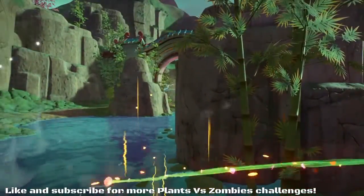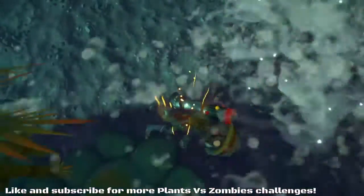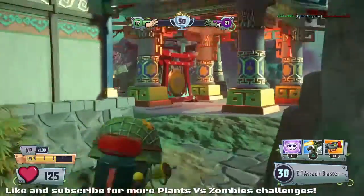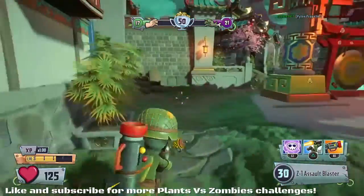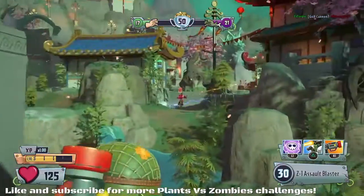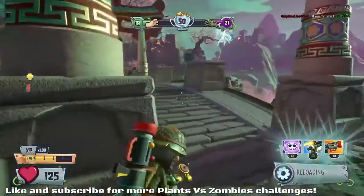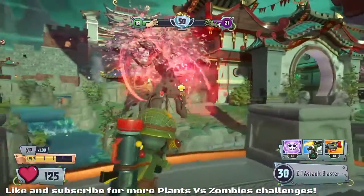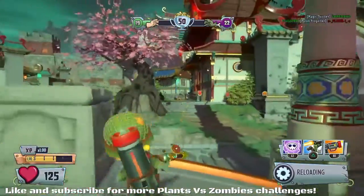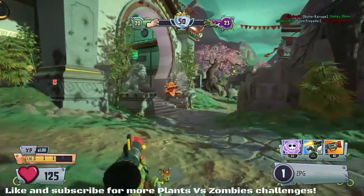I think the zombies would be easier to use as standard variants, just because they've got guns over the plants, which physically shoot out of their mouths. I find it a lot more accurate shooting with a gun — obviously it makes no actual gameplay difference whether you're shooting corn or peas, but I just prefer it. I play a lot of first-person shooters. That said, I feel a lot of the plants are actually going to fare better than most of the zombies.